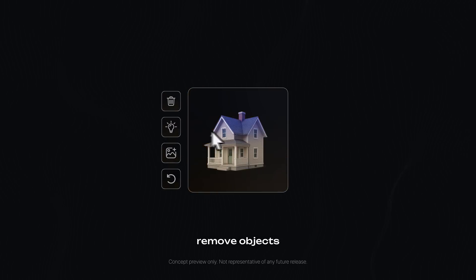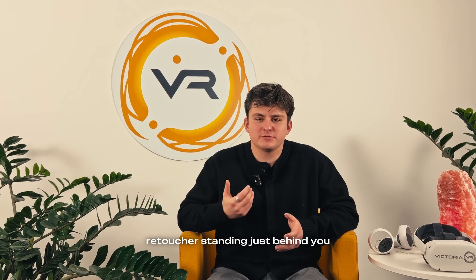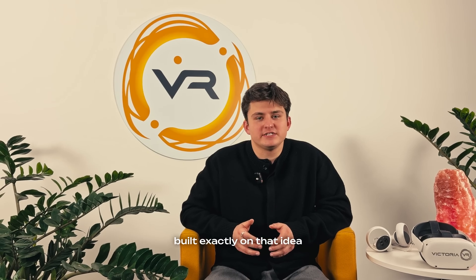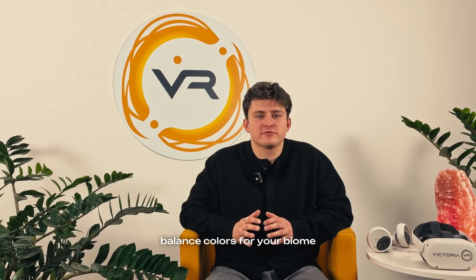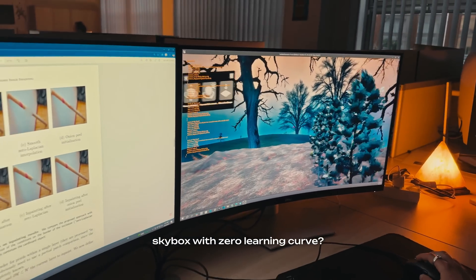You click, track, remove objects, fix lighting, and the AI behaves like a professional retoucher standing just behind you. So what if we had a skybox editor built exactly on that idea — where you can remove or add objects, clean the sky, fix lighting direction, balance colors for your biome — basically sculpt your perfect skybox with zero learning curve?